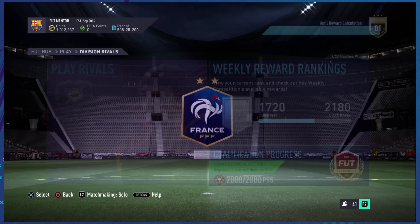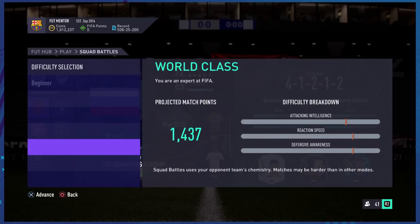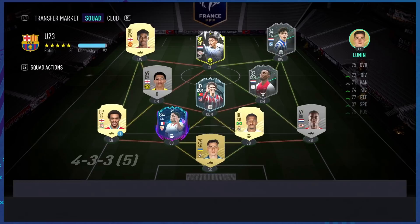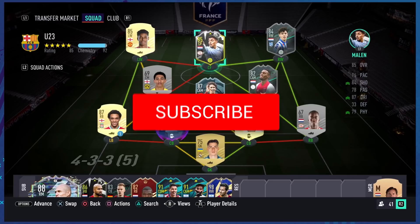You just need to start six of these eligible players in your starting 11 and then proceed with the objectives. You can do this in Division Rivals or in Squad Battles at minimum Professional difficulty. The reason it's not working for most people is they don't have the correct age players in their squad. As we can see here, this starting 11 — not including the bench — players like Robin are way over 23.